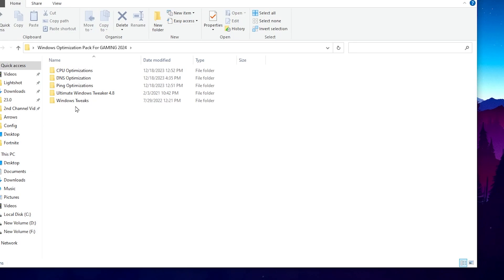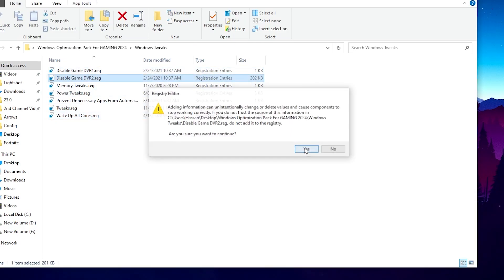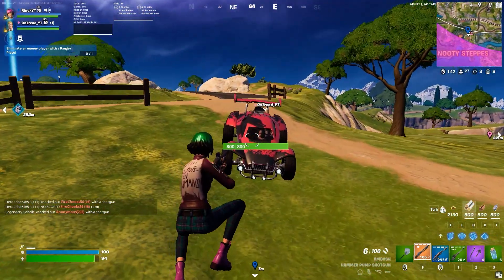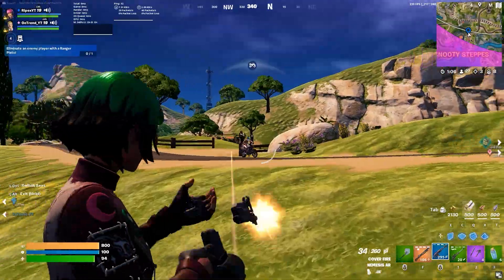Finally, open the Windows Tweak folder where you will find registry files with important settings: Disable Game DVR 1, Game DVR 2, Memory Tweaks, Power Tweaks, prevent unnecessary apps from auto-starting, and Unlock All CPU Cores. Double-click and install each registry file one by one. Once all registries are installed, restart your PC once, then launch your favorite game and enjoy the best performance from your PC or laptop.